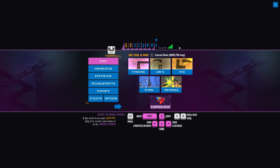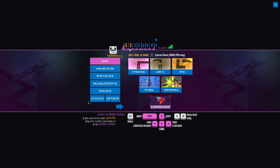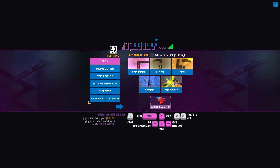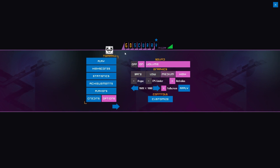This game is a temple run-style arcade game in that it's procedurally generated, just dive and weave kind of thing. Before we get started, let's have a quick look at the options menu. There's a sound volume slider, graphics settings: bare, low, medium, and high. I've got it on high and I've turned the FPS limiter off.